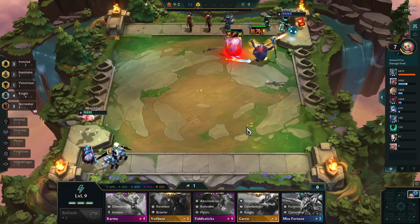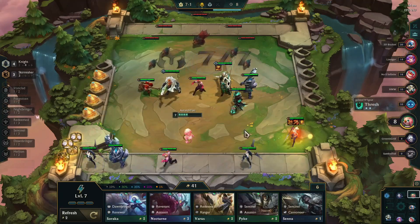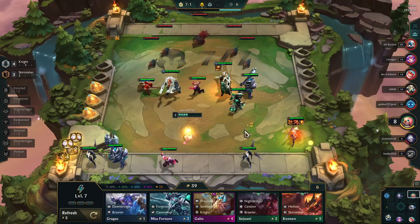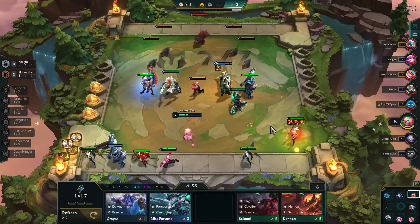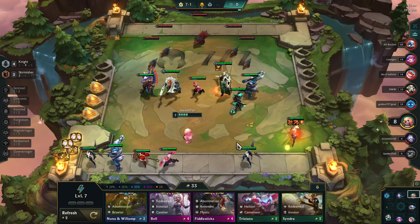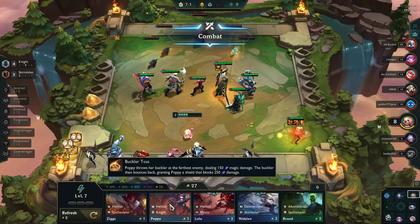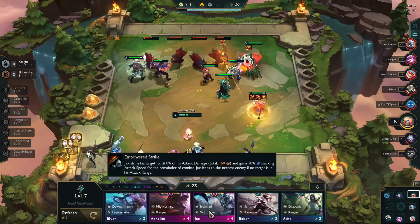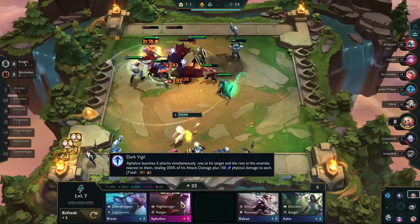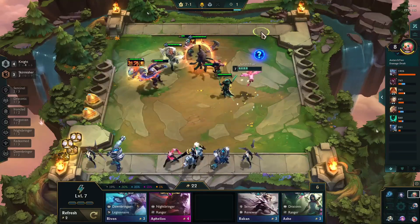For your rolling strategy, it works a lot like the Skirmisher build. You want to hold onto your gold until level 7 and then roll down and find the champions you need. Here's where you can find Galio, Riven, and obviously Jax. You get a 15% chance at level 7, so it's the time you want to roll down and find everything you need to fill in. You may lose a little bit before then, but it will make up for it once you hit 7.